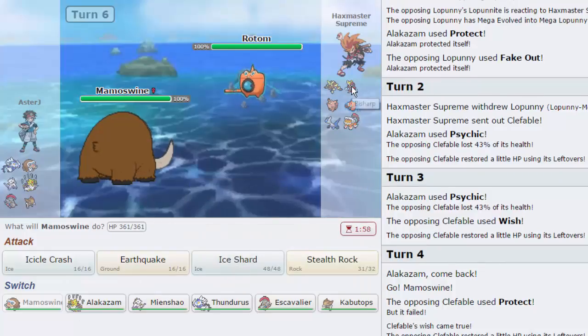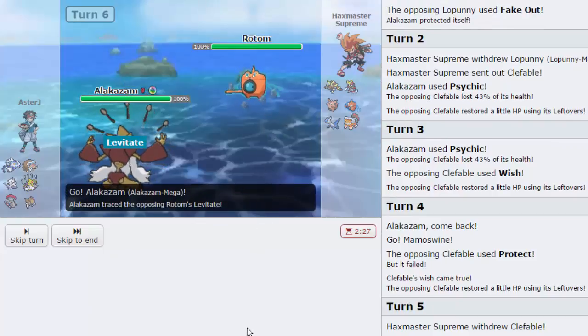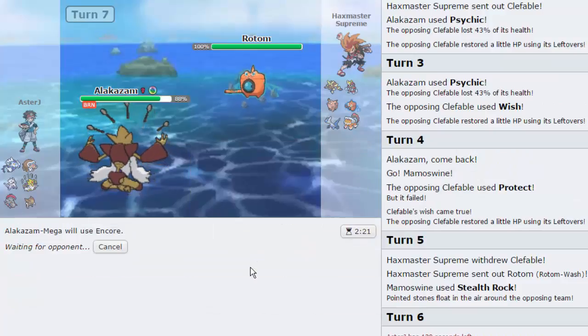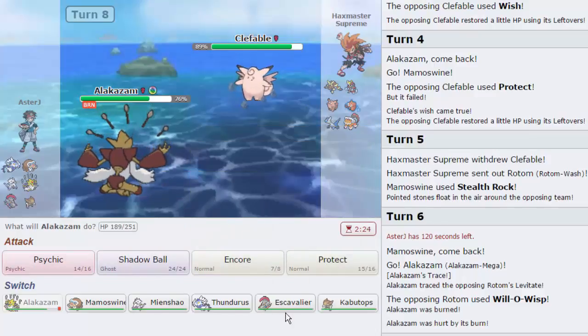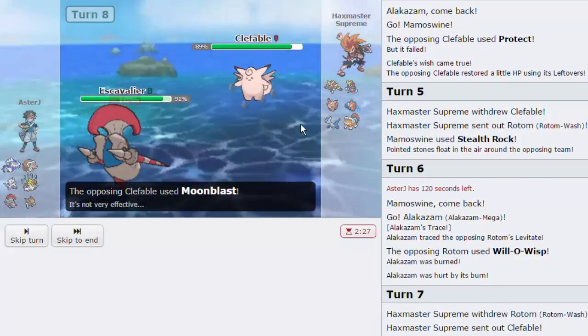I feel like Alakazam can put in a lot of work this game. I just got to get rid of the Bisharp. Seeing Wish on Clefable makes me think it's potentially an Unaware set, which is nice because if it comes in constantly on Rocks it will be KO'd by Alakazam. He is going to go for the Will-O-Wisp. I'm going to go for Encore actually, because he's probably just going to click an attack. Good news is I can't be paralyzed. He goes into Clefable — Encore fails. I see the Wish coming, so I'm going into Escavalier, which is the one thing that threatens this immediately. He goes for Moonblast — absolutely perfect.